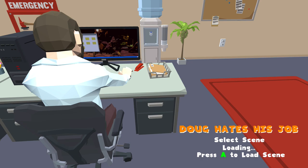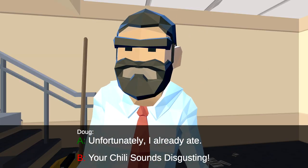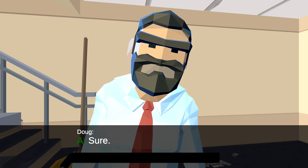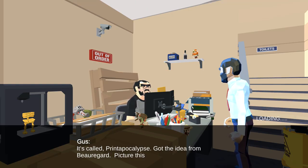Once you load the scene in, you are going to be in a conversation with this guy named Gus. First thing you want to do for the achievement is to pick A — 'Unfortunately, I ate already.' And then for the second thing, you want to make sure you pick 'Sure.' If you happen to pick those two things, just let the rest of the scene play out and you should get this missable achievement.